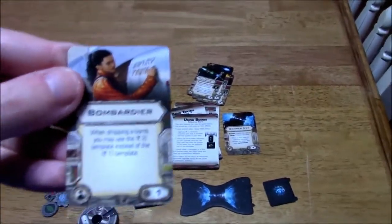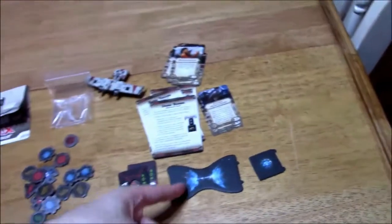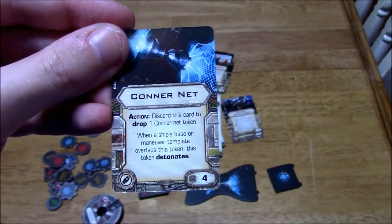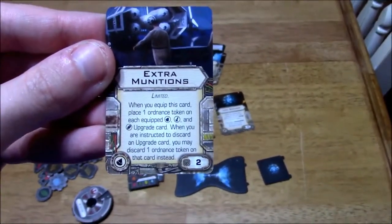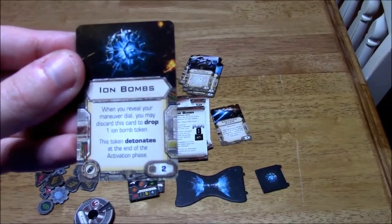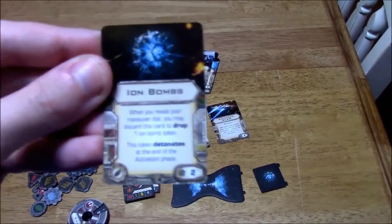Bombardier — when dropping a bomb, you may use the 2 template instead of the 1 template. Connor Net — as an action, you can discard this card to drop 1 Connor Net token. When a ship's base or maneuver template overlaps this token, this token detonates. Extra munitions — this gives you 1 extra of every ordnance loaded onto your ship. And Ion Bombs — whenever you reveal your maneuver die, you may discard this card to drop 1 Ion Bomb token, and the token detonates at the end of the activation phase.